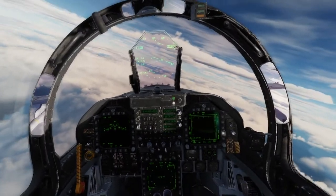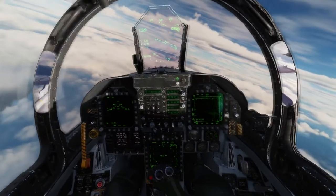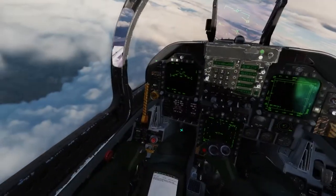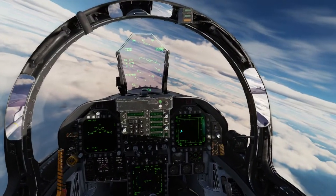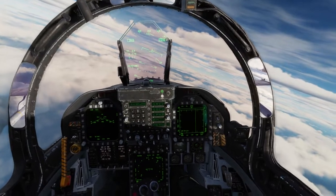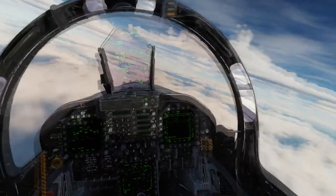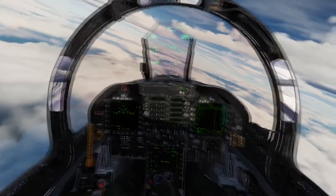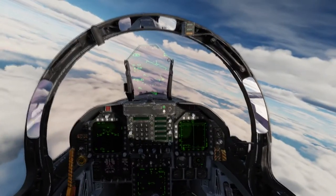Now we're in our Hornet, so let's demonstrate Vicon Pro. I've selected my wingman on radio 1, so all I need to do is hit the communication key and actually talk directly to him. Like this: '2. Radio check.' Those two beeps you heard is Voice Attack registering the command and sending it to DCS. That can be disabled in the Vicon Pro option menu.